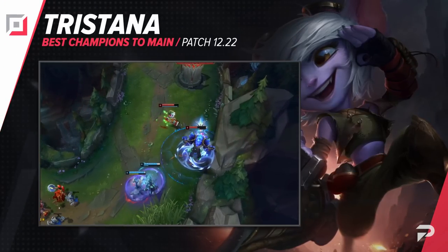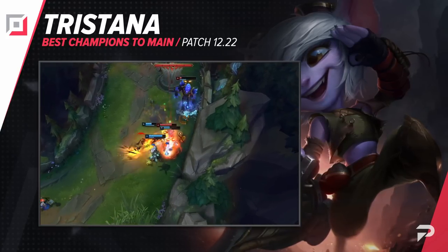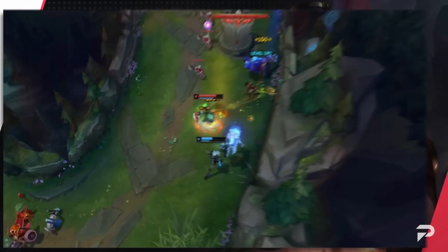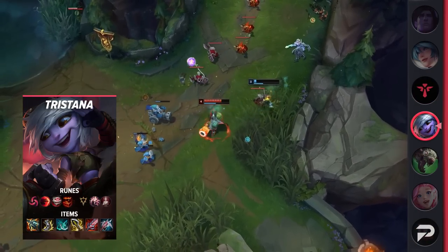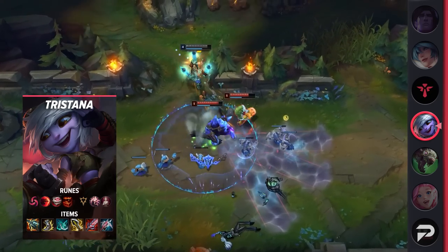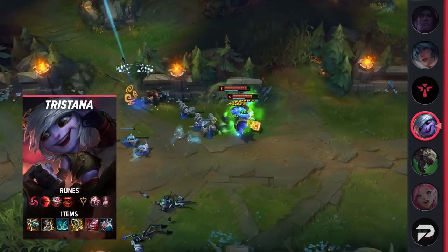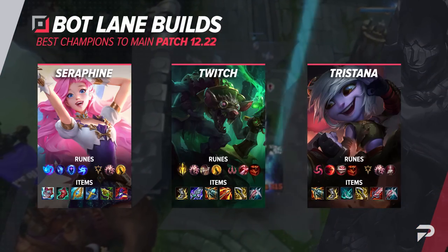Our last bot lane carry is Tristana. If you want a fully aggressive 24/7 pick, she's the ADC that you should be picking. Out of all the other kill lane ADCs, she's by far the easiest to play, and on top of that she's also the least risky. That's because Tristana doesn't absolutely have to snowball early to win. With her super-scaling range, Tristana is also a late game insurance policy, turning into a hyper carry at the end stages of the game.